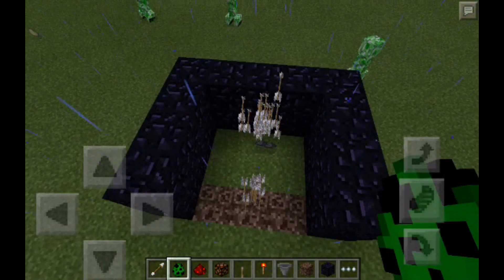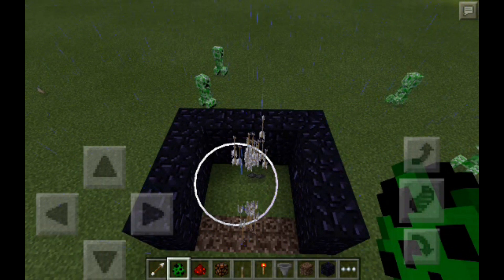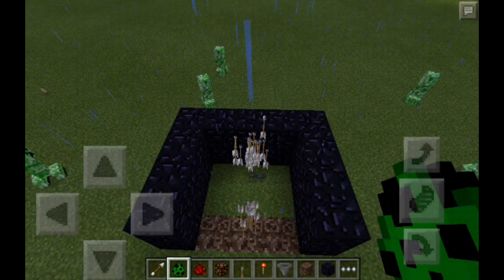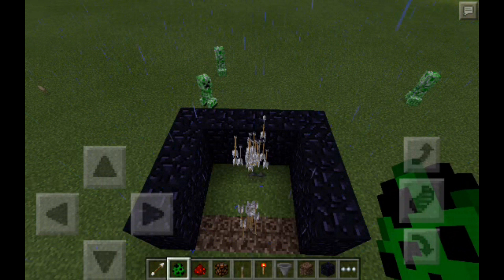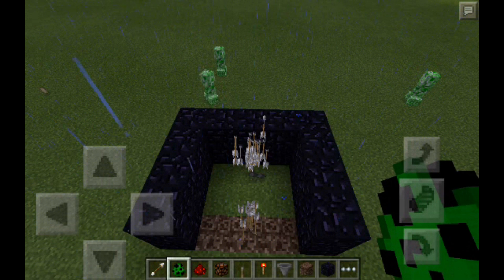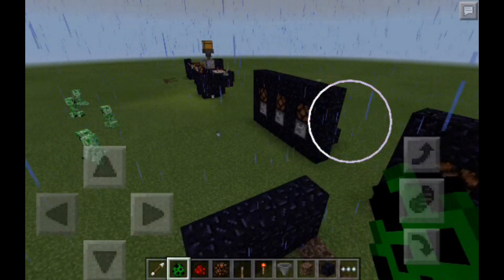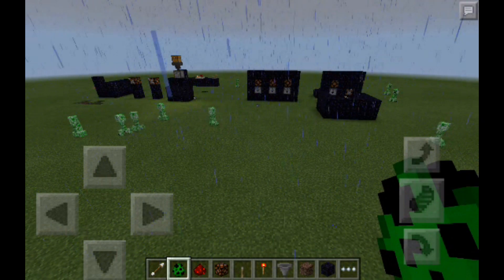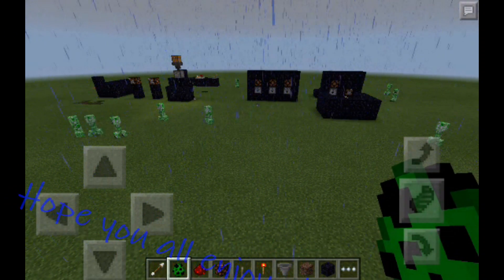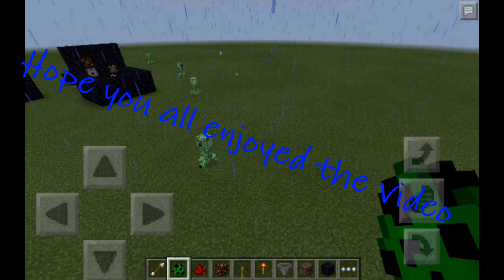Boom, you can see any mob gets killed right there — they die and just drop. You can put some hoppers right here, then a chest down there, and you pretty much collect all loot if something walks in there. If they activate it, simple as that. Those were the five simple redstone creations you need in your world. As always guys, stay sticky my friends — see you guys, bye bye, peace out.